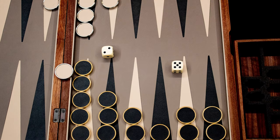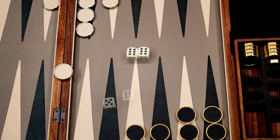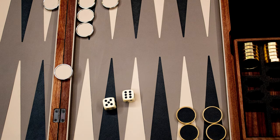Once all your checkers are on your home board, you can start the end game — this is known as bearing off. You can move your checkers off the board with dice rolls, and excess amounts of movement don't matter. For example, rolling a five and six just means you move your leftmost pair of checkers off the board.